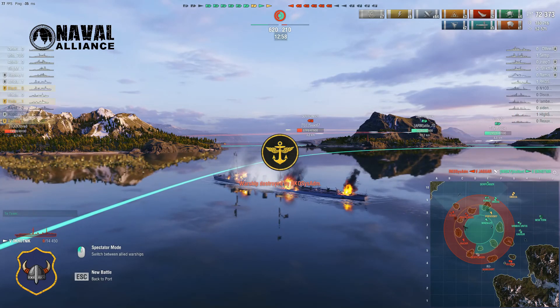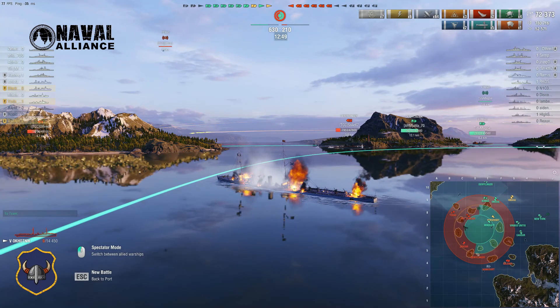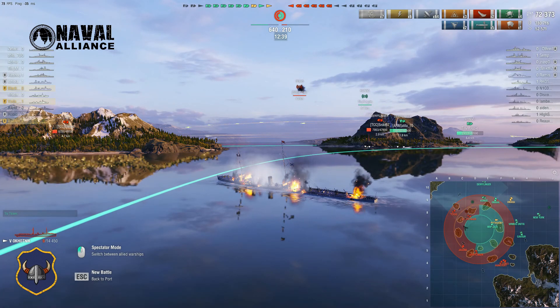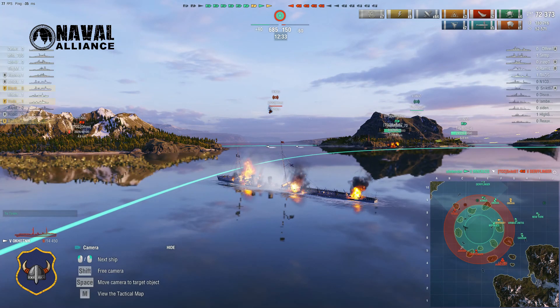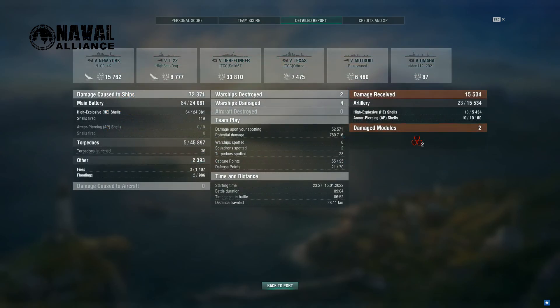This is not how you should play Ohotnik, but hey - three kills and 72k damage in a tier 5 game, it's pretty good actually. I think the rest of my team will manage to get the victory. Let's head over to the end screen and see the results. 72k damage, two kills - for tier 5 that's pretty good, and that puts me at the top of the team. That's it for today - see you again next time, bye bye!